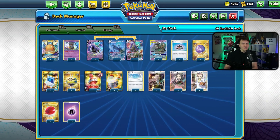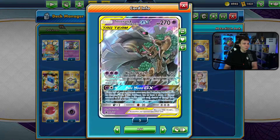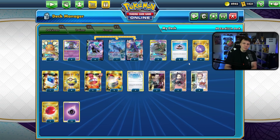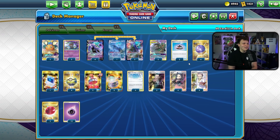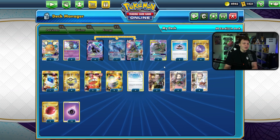That's the disruption idea behind this build of Shadow Rider: Night Watch comboed with Path to the Peak, combined with Marnie, using the draw power of Underworld Door plus the energy acceleration to set up Trevenant and then get the cards to combo with Night Watch. That's the power behind this deck and why it's a good build of Shadow Rider. I don't think I like it more than the other builds, but it's the one I've played the least and I want to bring it to you guys.